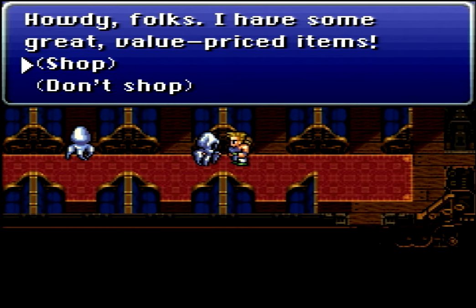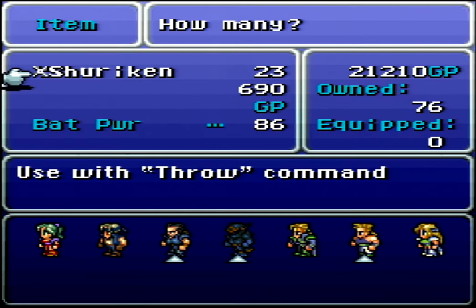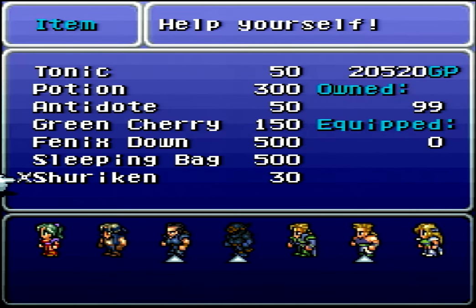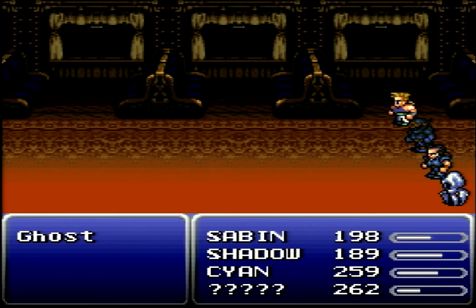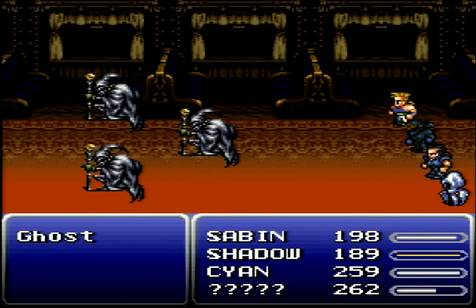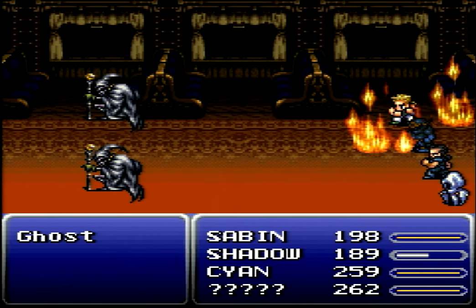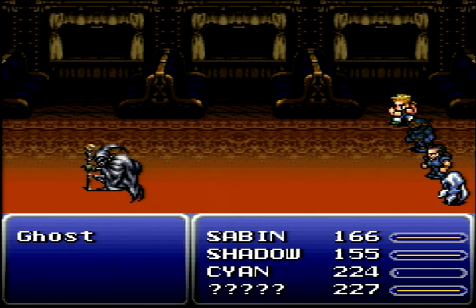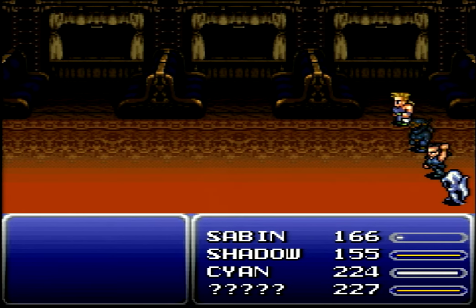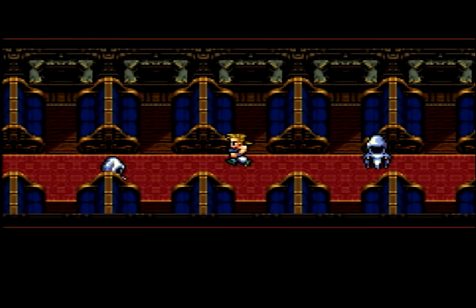In this first car we're going to talk to all of them — there are three different things they can do, and I want to show all of those. Beyond that, all the cars filled with ghosts are the same so we'll just do it this time. One says 'howdy folks, I have some great value-price items' — and it's an item shop. I'm going to stock back up to 99 shurikens because I've been really enjoying chucking these around, and they're very cheap. This seems to be the lower-class area of the train — back here is just open cars with lots of people milling around. Not only are we killing people's spirits, but we're killing poor people's spirits.